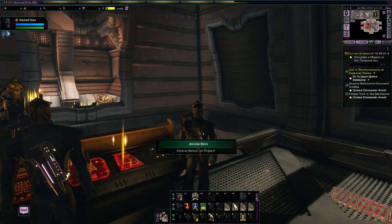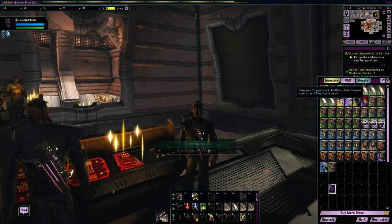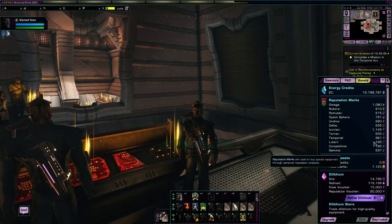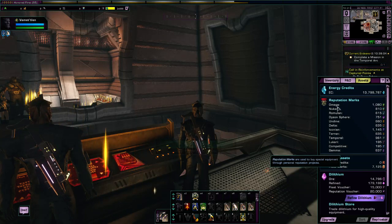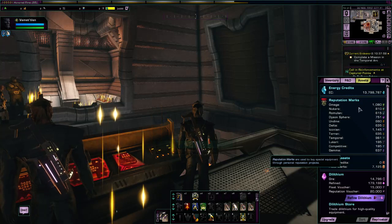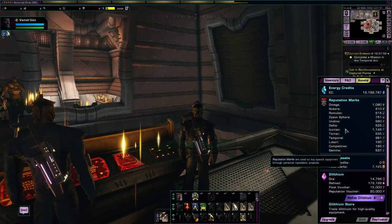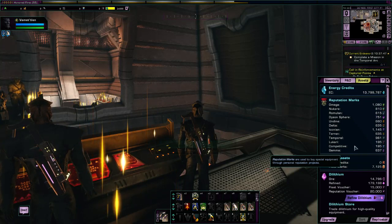The question becomes: what do you do with reputation marks? If I click on the Assets tab in my inventory we can see I have a large number of marks already. There are 12 different reputations. There are Omega marks, Nukara marks, Romulan marks, Dyson, Undine, Delta, Iconian, Terran, Temporal, Lucari, Competitive, and Gamma. This is what is currently in the game.